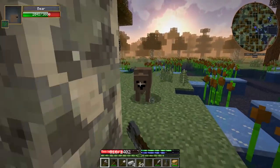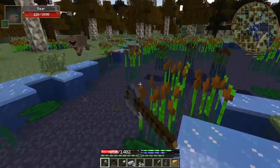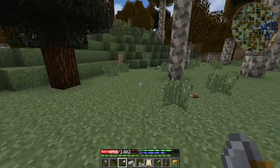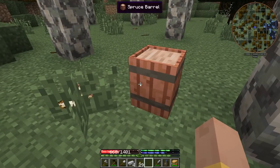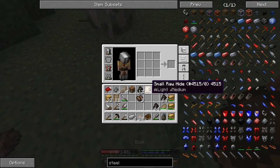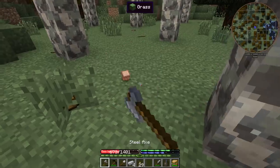I wish we had our black steel axe — we could probably one-shot him. Oh yeah, bears can't swim — everyone knows that. One more hit and he's dead. Got him. I lost more than half of my health, that's pretty terrible. Let's also grab this hide before it despawns. I think the bear killed a dog — maybe that's where the hide came from.